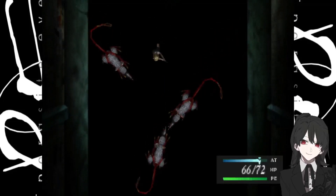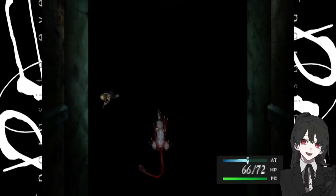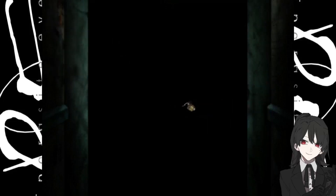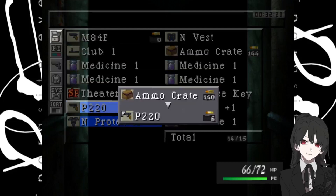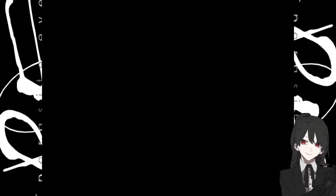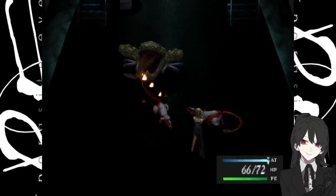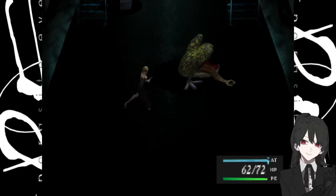We get into another random battle, this time against three rats. Luckily we're getting quite a bit stronger, so we can take them out in one shot each — so that's no real problem. After that battle, let's reload just in case; never know when we're going to find more enemies. And they're just all over the place down here.